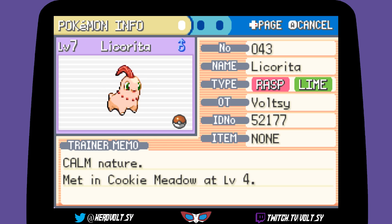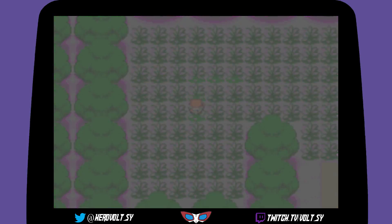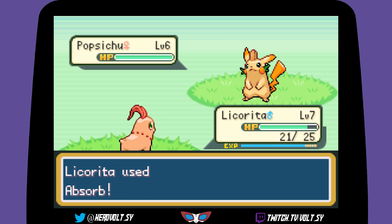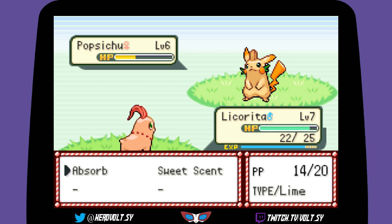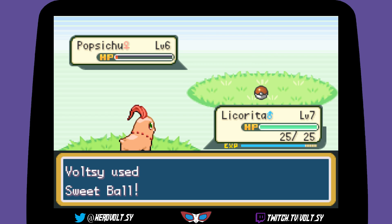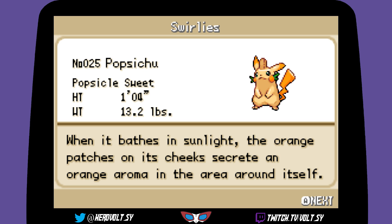Raspberry type — we already get raspberry type. Just gotta decide which one I want more. Oh that one we are DEFINITELY capturing 100%! It's weak to lime type. That's so close — sweet ball and we got a Popsichu! 'When it bathes in sunlight, the orange patches on its cheeks secrete an orange aroma in the area around itself.' Awesome!